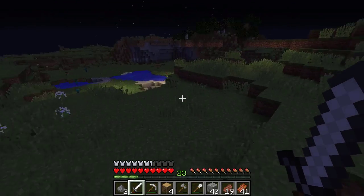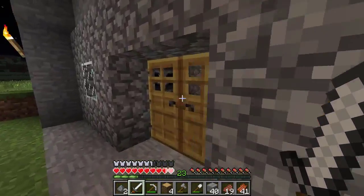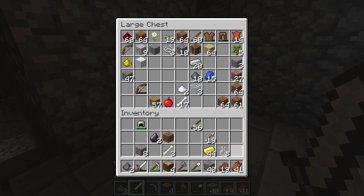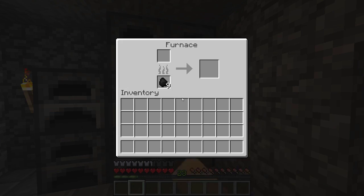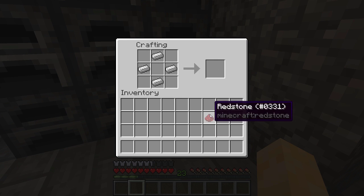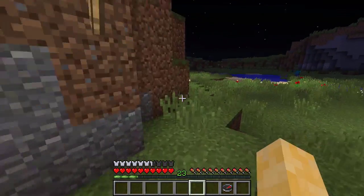What I'm going to do is make a compass, because spawn point is so close. I'm going to make a compass, leave everything I have in here. Lucky blocks just naturally spawn, so I'm going to go out and look for them. I need iron — I believe it's four iron and one redstone. Here we go, here's a compass.